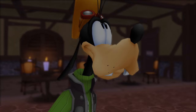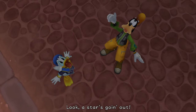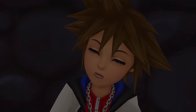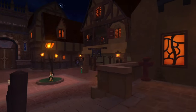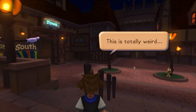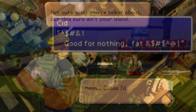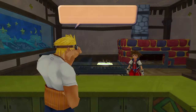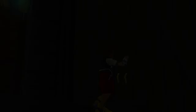Our journey through Traverse Town begins by showing us a star going out, as pointed out by Donald and Goofy. This star is presumably Destiny Islands, as we then find Sora in and out of consciousness in the alleyway. Upon waking up, Sora is able to explore the area and speak to the few denizens that live here, whom we'll be meeting more of in time with further visits. Entering the shop, we get to meet Cid Highwind from Final Fantasy VII, who isn't as foul-mouthed in this rendition as he is in his original game. But after exploring what we can within the First District, we soon head into the Second District to explore some more of the town.